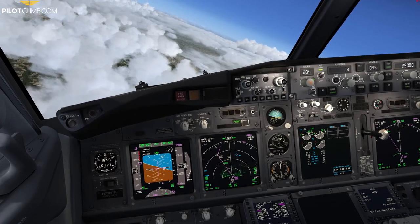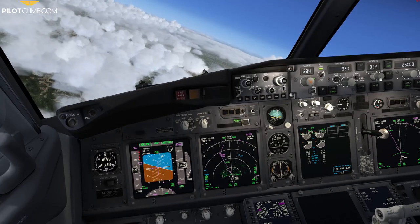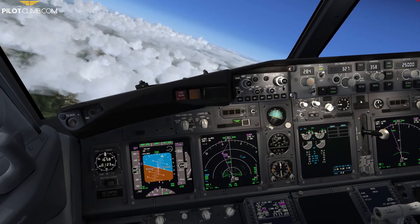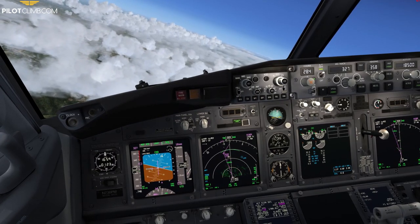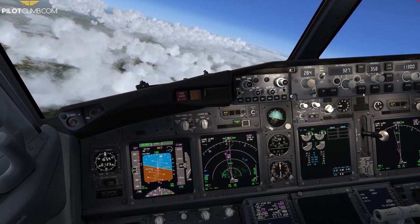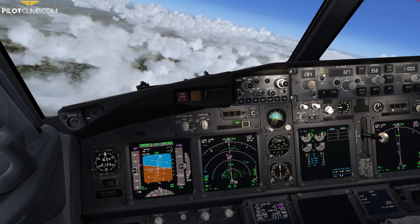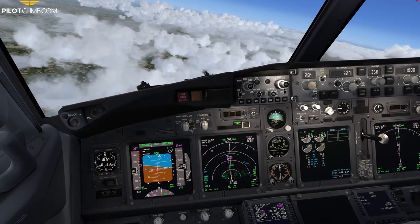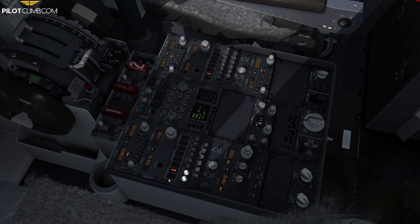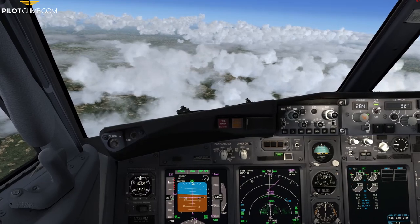Bergamo, buonasera, Papa Lima Charlie 001, descending Level 250 to Amoxi. I'm not sure why it's still in Level Change mode — okay, now it looks like it's doing the right thing. Unicom, Papa Lima Charlie 001, descending Level 110.